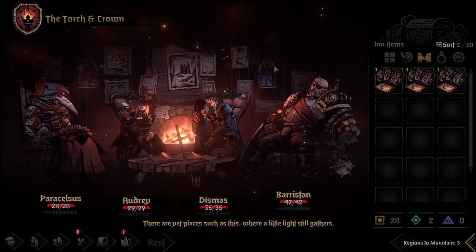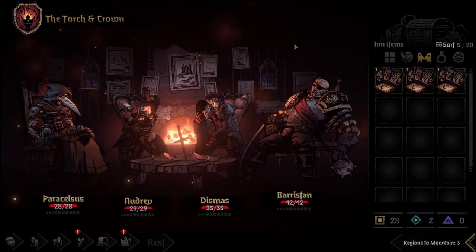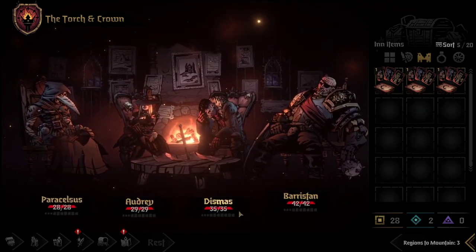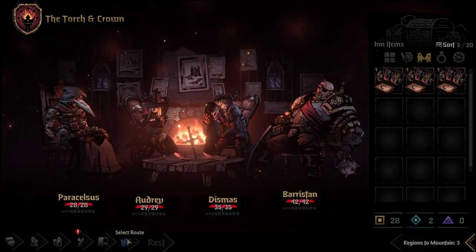Now we're heading to our first inn, and we only accumulated one stress, which will be healed by the inn. A successful first fight - that's the tutorial fight, so not impressive, but it's important not to take unnecessary stress. That's where I see a lot of players misplay: gaining unnecessary stress in early fights, and then the hard fights kill them because they're not in good shape.